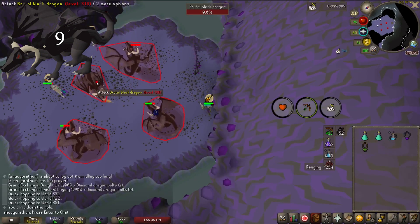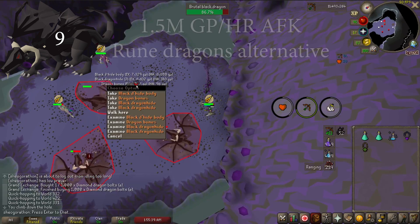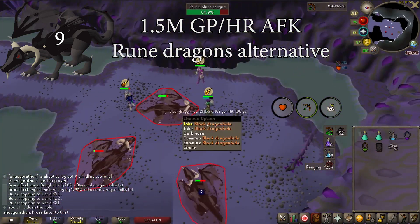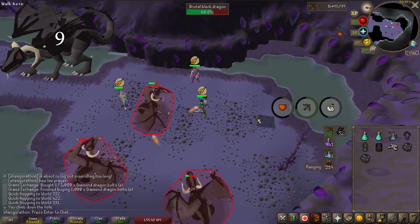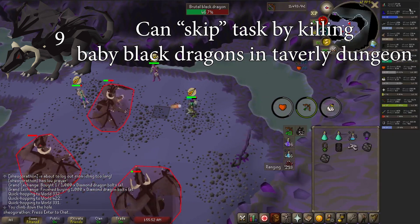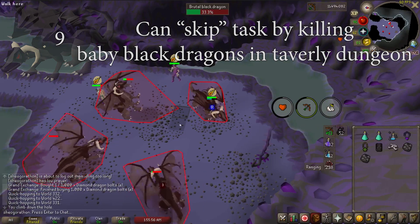Black Dragons are an amazing task for money that I extend. These aren't great for XP, but Brutal Black Dragons are an AFK task that provide up to 1.5 mil GP an hour, which is equivalent to Rune Dragons. You can also do KBD on this task, which has a great pet and also great money. If you don't want to do either of these and are after XP, don't skip — just do Baby Black Dragons in Taverley Dungeon for easy points.